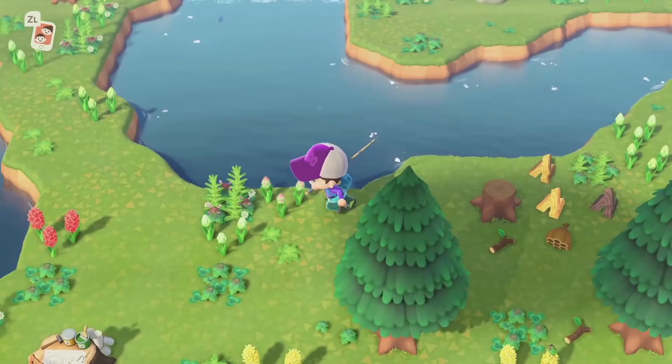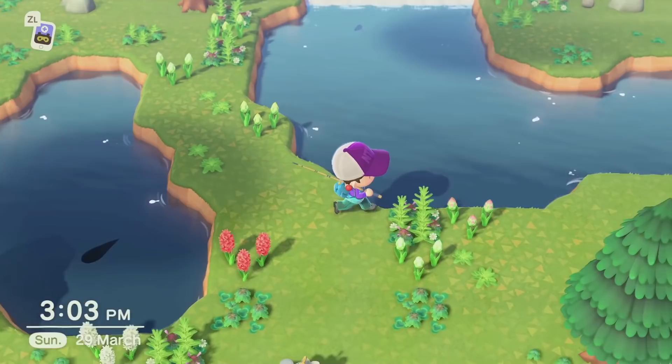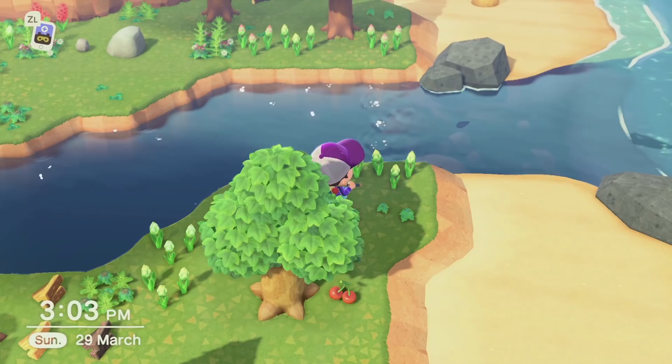But why does the sturgeon spawn this way? Because we are occupying this whole area and nothing can spawn here, the game is forced to spawn something in the river mouth — and that's why we are getting the sturgeon over here.